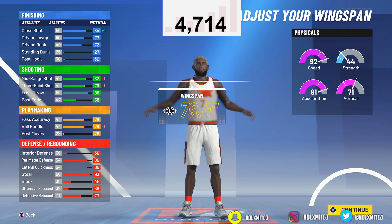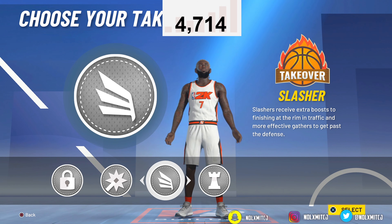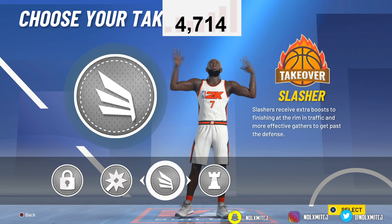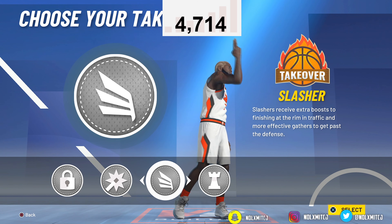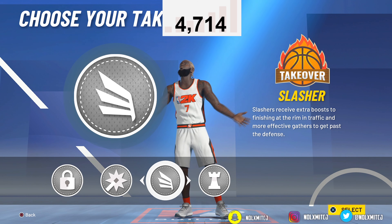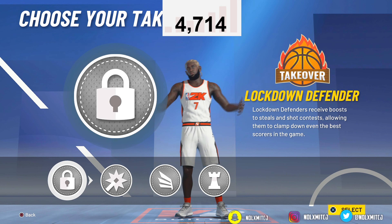For takeover, I'd go with slashing takeover. Here's why — you don't actually need contact dunks equipped to get them. You'll get them with slashing takeover. I found this out testing the build in the builder. This build was getting contact dunks with slashing takeover. It's just going to make your build so much better. As shown by the title, it's a two-way mid-range shooter.